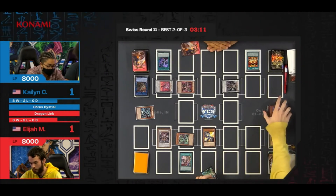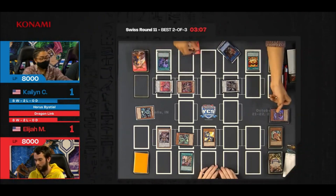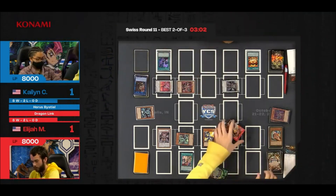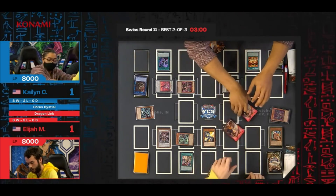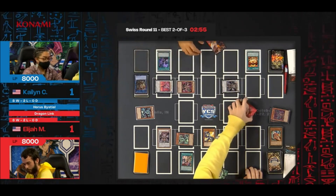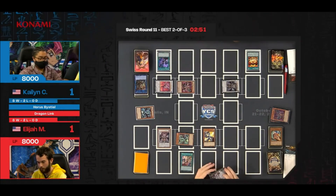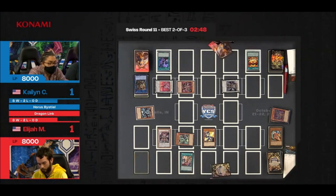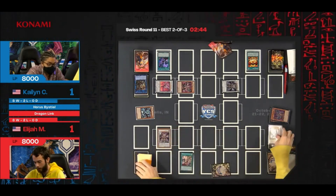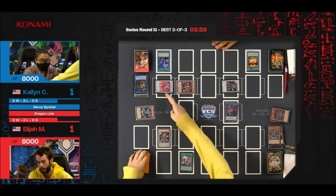Special summon White Dragon, banishing Black Dragon. Activate Regain — White Dragon to Black Dragon. Black Dragon is now going to be put back to the bottom of the deck. There is a search off of Resonator, and there is a cut. It looks like Elijah activated his copy of Branded Regain and then Kaelin chained their copy of Branded Regain, which meant the target originally targeted by Elijah was shuffled to the bottom of the deck, making it so that he was unable to draw.